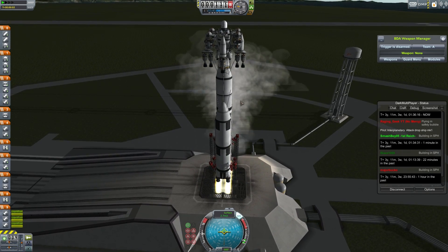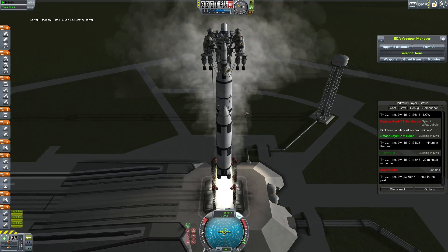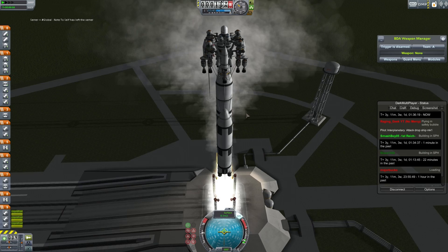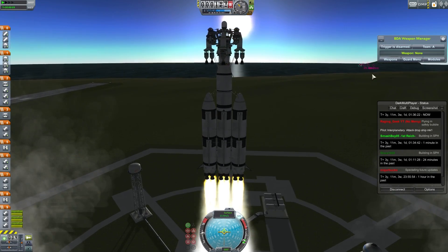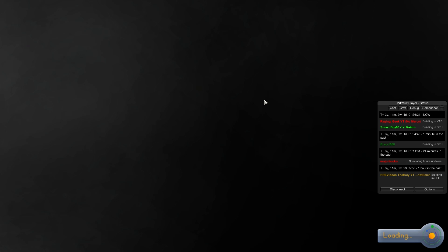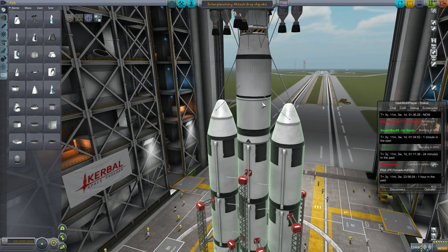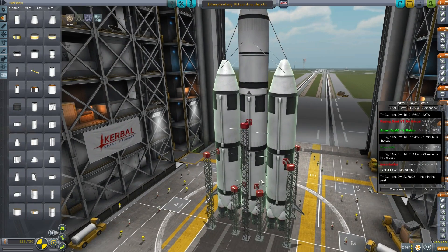The sim speed is awful — there we go, it's kind of cleared up to about normal now. Oh, I just realized I done goofed. Reverting flight to vehicle assembly building — I forgot to attach two fuel lines. Gonna need those two fuel lines.